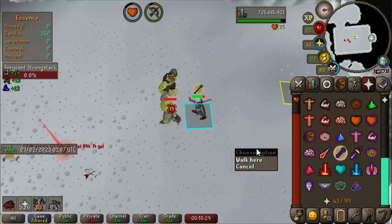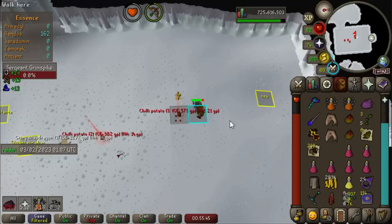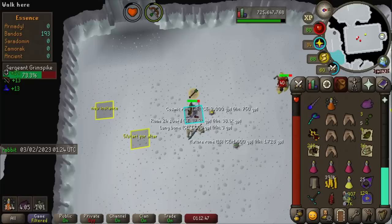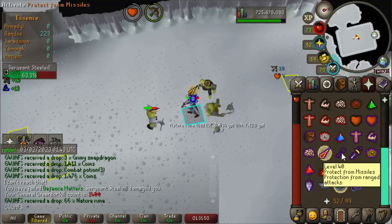I have to end this Bandos trip for the stupidest reason I have ever seen — I'm out of death runes. I put like 10,000 in the pouch and after two or three trips they are all gone. Heartbreaking. I still have like 40 minutes of divine left. That's our third Longbone — it's getting ridiculous. This is actually going extremely well. I only have one more dose of Bastion Potion and we barely used any food. I think this might be sustainable without Blood Barrage — maybe I'll bring Thralls next time.